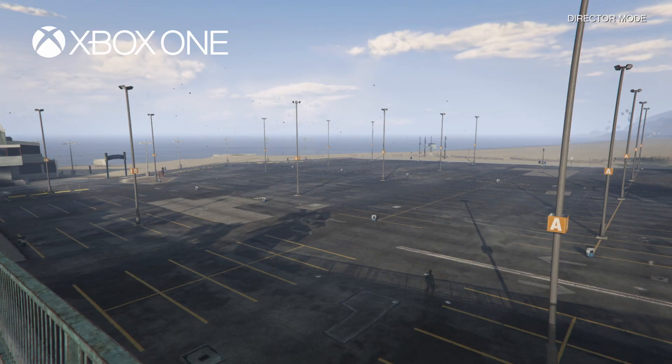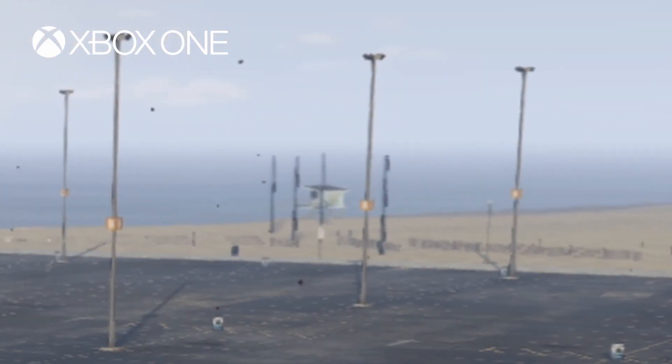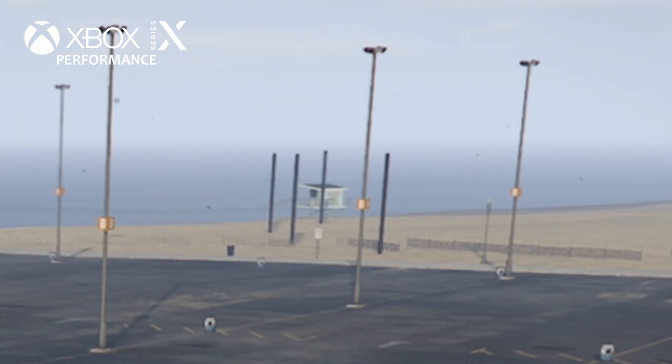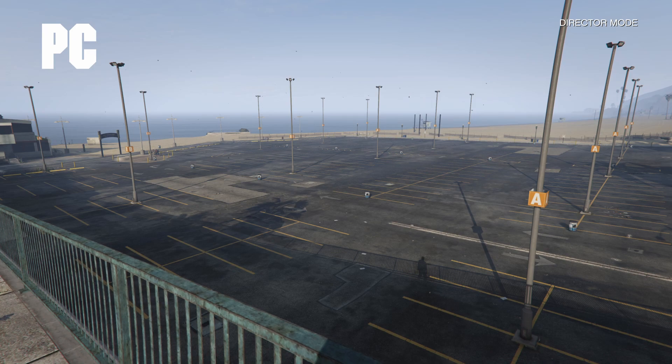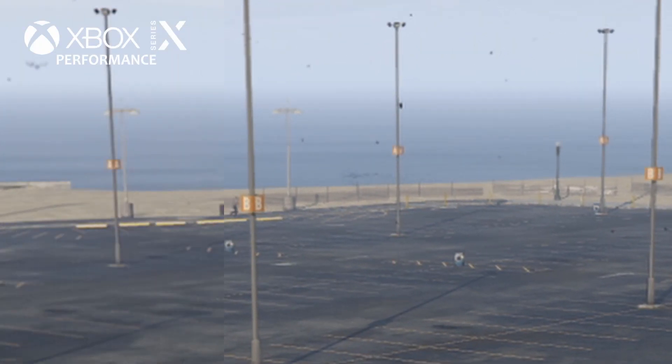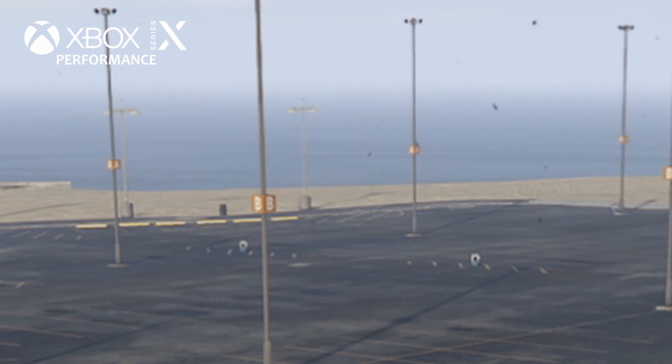With many of the shots showcased today, you'll notice differences in the background between versions as well. In the parking lot shot, look at the poles on the beach — on last-gen they are extremely low quality due to lower resolution and weaker anti-aliasing, but on next-gen systems with stronger anti-aliasing at higher resolution, they look much cleaner. However, on the PC version, notice the extra fencing on the beach that is missing on the next-gen versions, matching last-gen's draw distance.